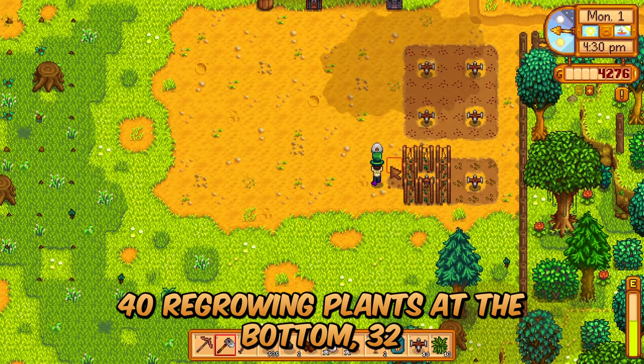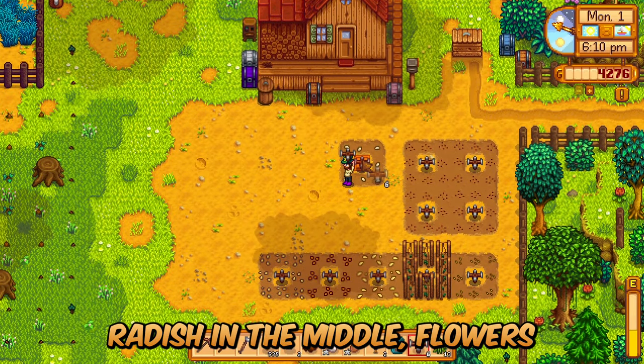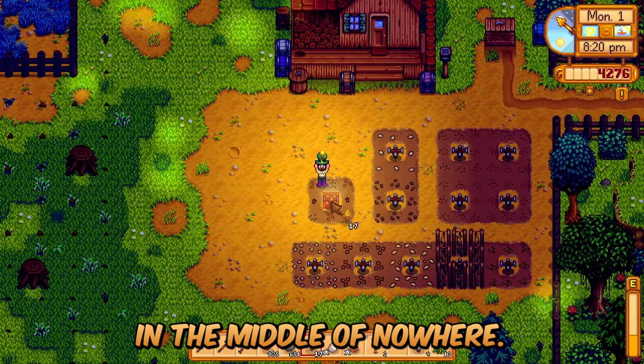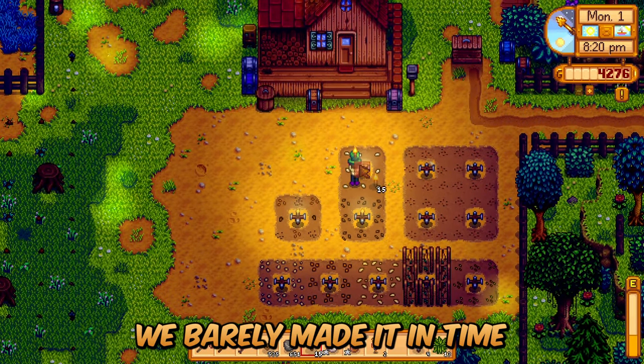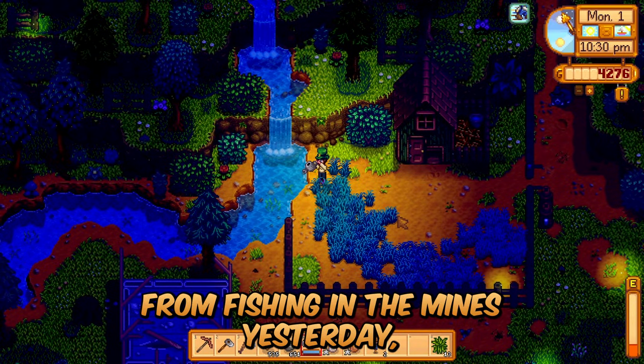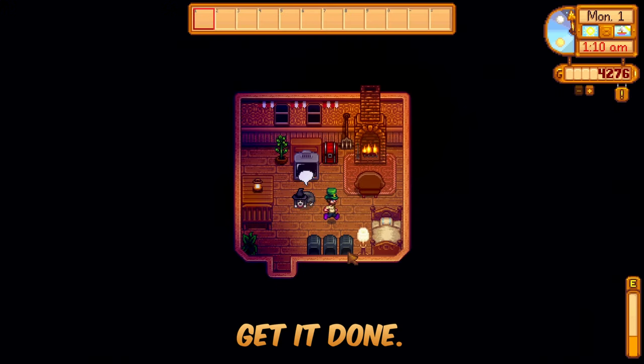40 regrowing plants at the bottom, 32 blueberries at the right, melons that we got from the museum, radish in the middle, flowers in a nice little pattern, and the starfruit is off in the middle of nowhere. We barely made it in time getting everything watered. Those Joja Sodas from fishing in the mines yesterday gave us that plus-one speed — they are the only reason we were able to get it done.